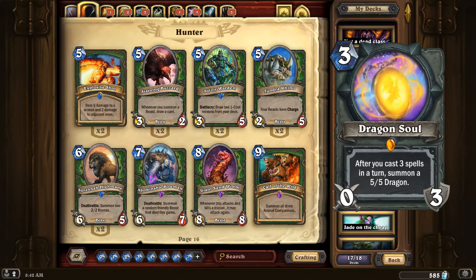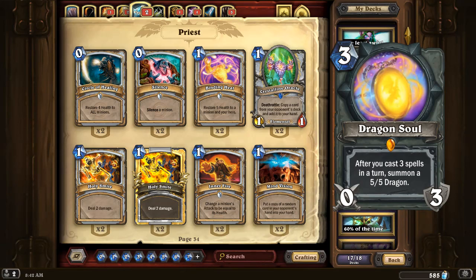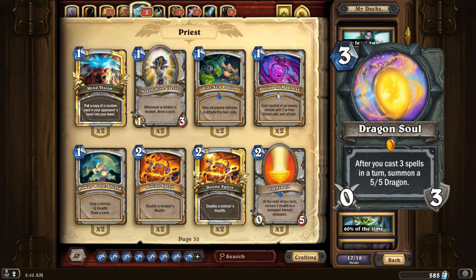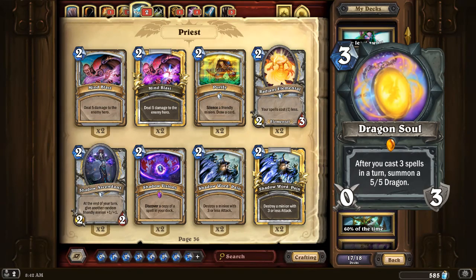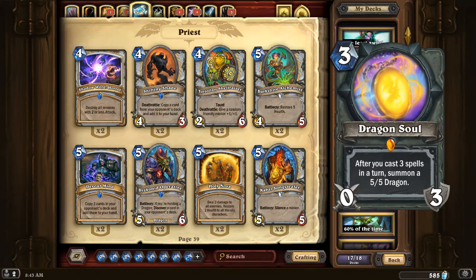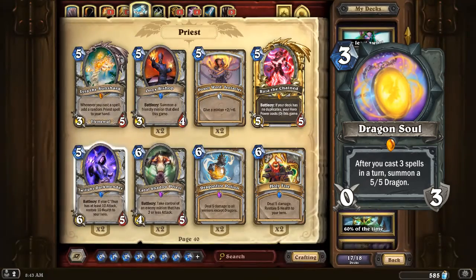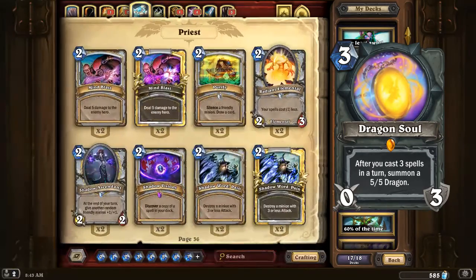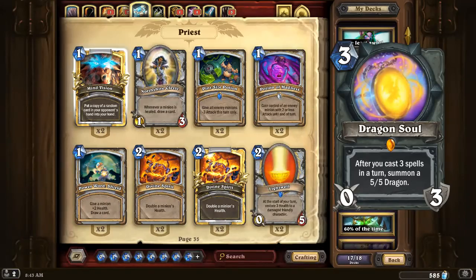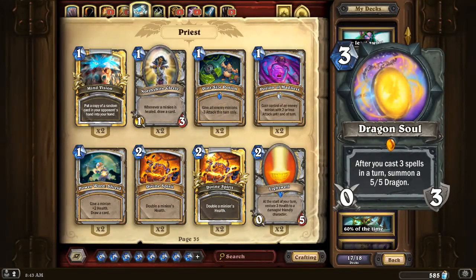Next is Dragon Soul, and Dragon Priest is something I really love. The effect is actually not nearly as bad as it might appear on the surface. Essentially, you cast three spells and summon a 5-5 Dragon. That by itself is already impressive. It becomes significantly more impressive if you happen to have Lyra, or Shadow Visions, or cheap cards like Power Word Shield, Divine Spirit, Pint-Size Potion, or Potion of Madness — there are all sorts of low-cost Priest cards right now.